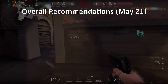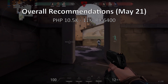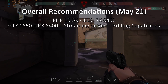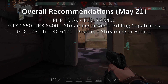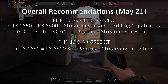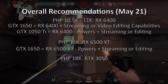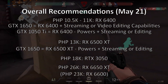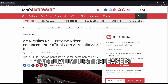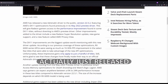For overall recommendations as of May 21: if your budget is 11k pesos, RX 6400 is the hands-down choice. If you need streaming and video editing capabilities, you need to spend more for a GTX 1650 or sacrifice gaming performance for a GTX 1050 Ti. If your budget is 13k, RX 6500 XT is a better option overall. At 18k, RTX 3050 is a good choice. At 23k, consider spending a bit more to go for the RX 6650 XT at 26k pesos. Finally, AMD has an ongoing preview driver release that would address some DirectX 11 issues and provide more performance.